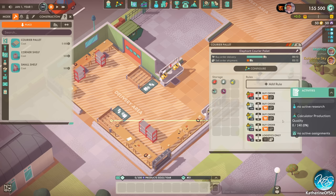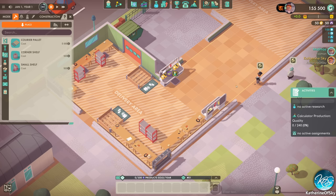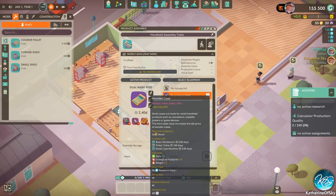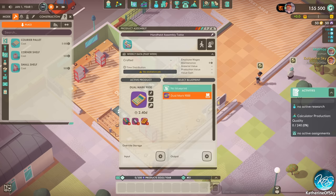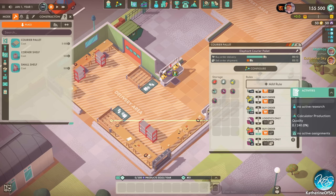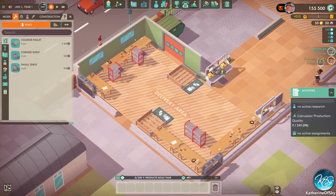We needed a battery stack and then items with a green or purple background are things we actually make for this calculator. We have finishing tables and assembly tables for the final product. Looking at what we need: a wooden case, a battery stack, and four LED arrays per calculator. There's no plastic for the LED arrays — just electronic parts — but we need plastic for the battery stacks, so I'll add a rule for that. I'm putting in two squares of LED arrays and wooden cases on the palette.